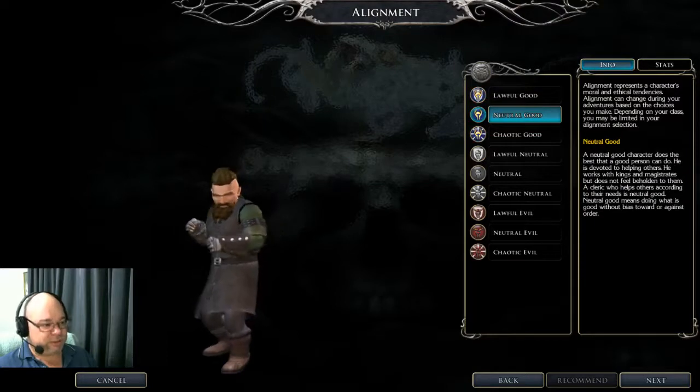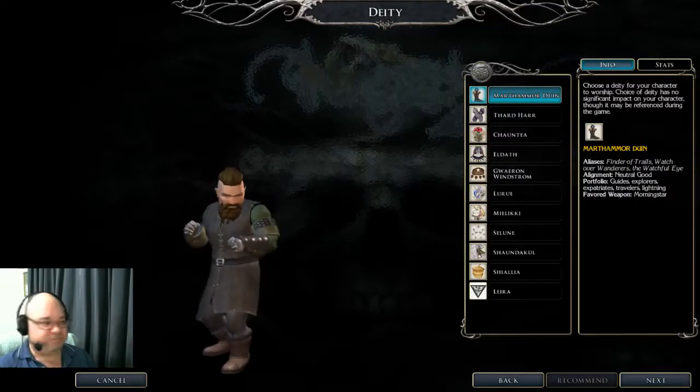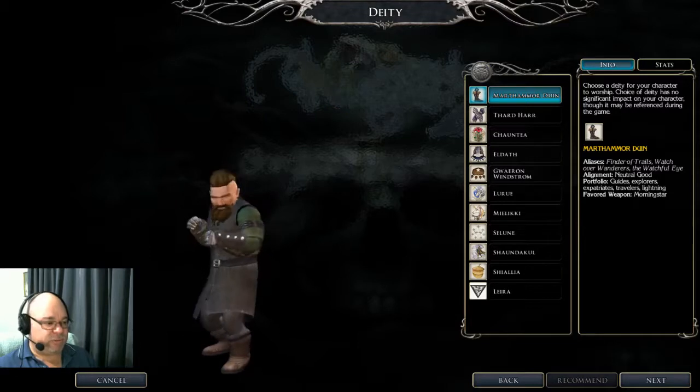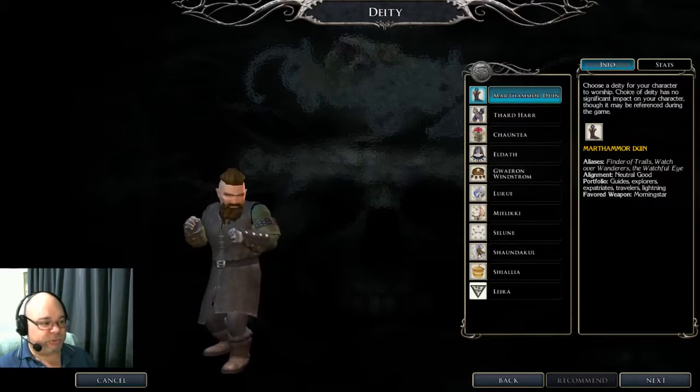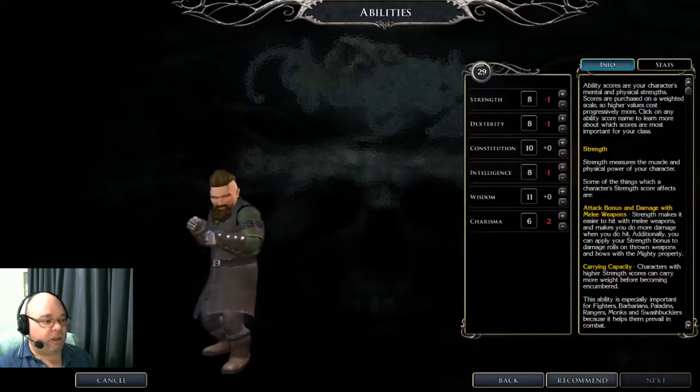I'm going to choose chaotic good this time — it doesn't really matter, though the official campaign does keep track of your choices and that does affect your alignment. But it won't stop you from being a ranger. Your choice of deity doesn't really matter as a ranger — you're not limited to favoured weapons and don't get any bonuses from those. As a dwarf I tend to want to pick either Martham or Dorne — a dwarven god — or the human rangers of the north and tracking deity, Gweirin Windstorm.